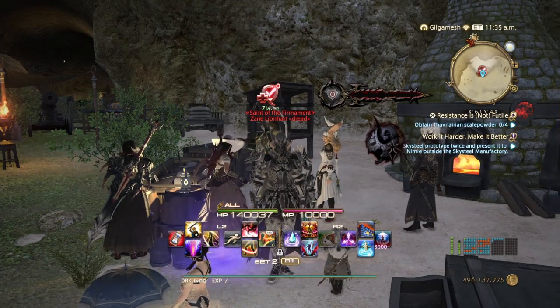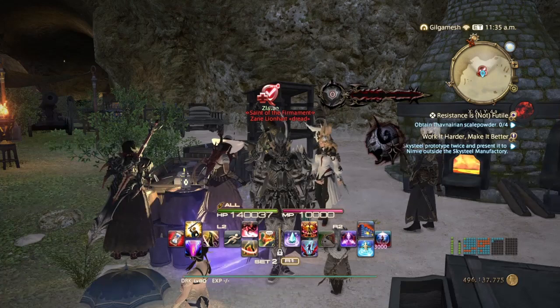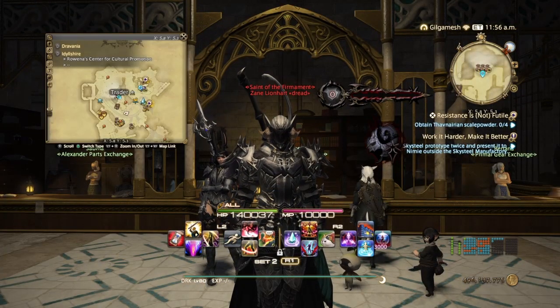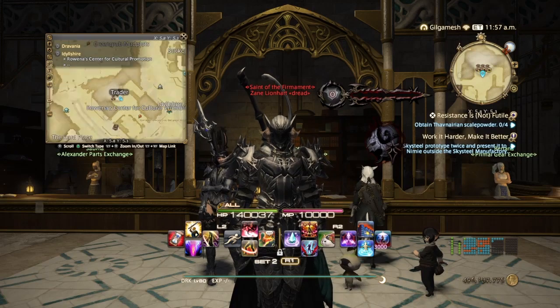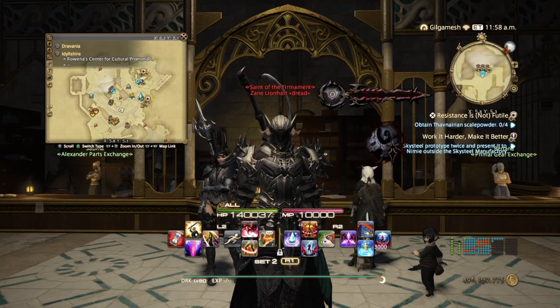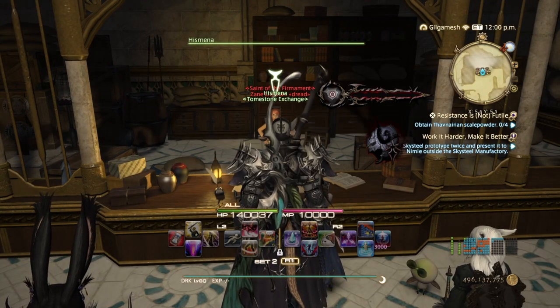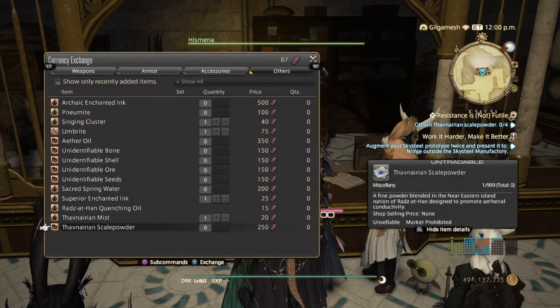When we get to Uldah, since Mor Dhona is a little bit full at the moment, we will continue. Here we are in Uldah — the NPC is right here in the middle. Just go up the stairs over here and talk to Hismena, Special Arms. You need 250 Poetics for one sand, so you need a thousand per weapon.